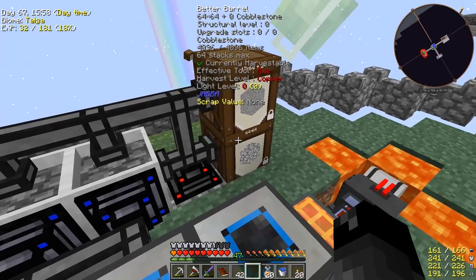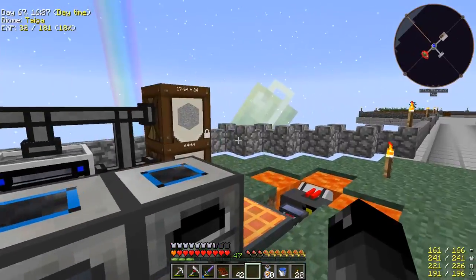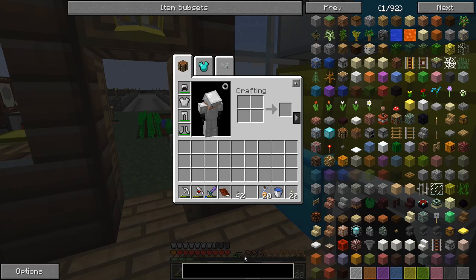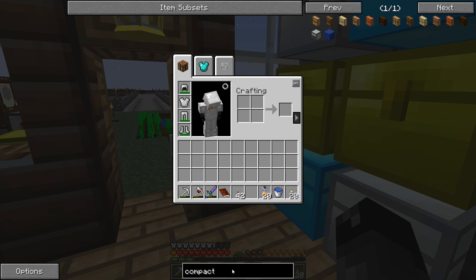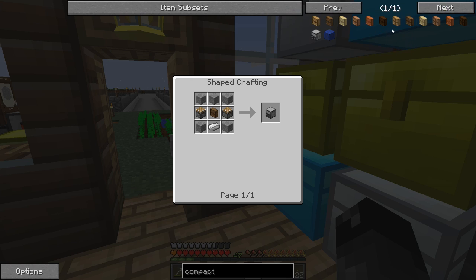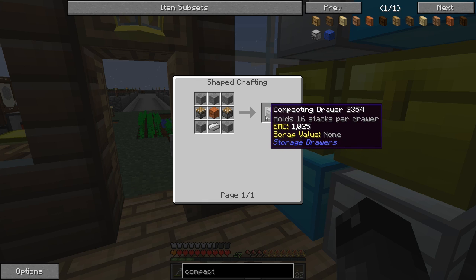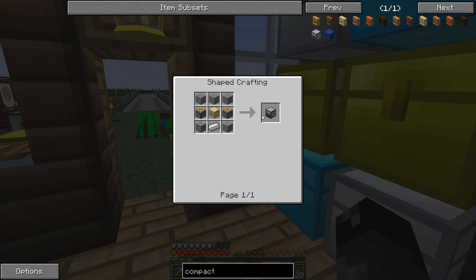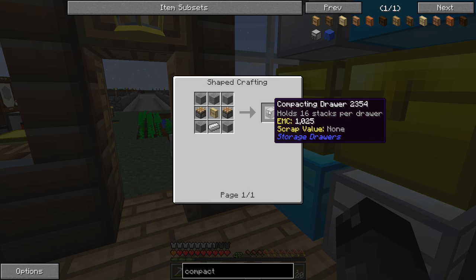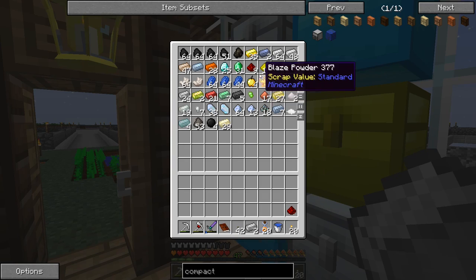Another thing mentioned in the comments is that I should be taking the cobblestone we're producing and turning it into compressed cobblestone - that will allow us to get to the deep dark and has other various uses. In the previous modpack I was playing, Infinity Evolved Expert Mode, we ended up using storage drawers with a compacting drawer. That mod is in this pack. It's a great early game storage system. The compacting drawer will compress items that can be arranged in a three-by-three crafting pattern, so you'll have access to either cobblestone or compressed cobblestone.